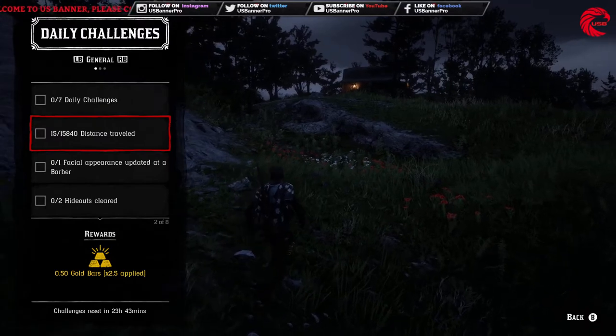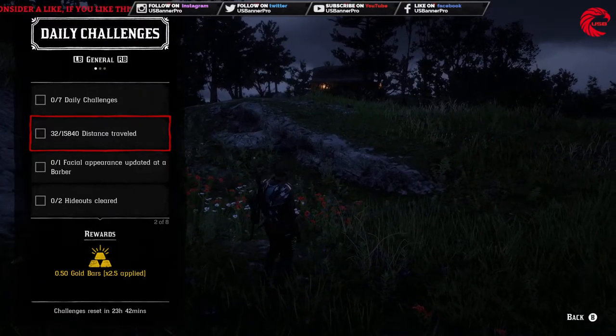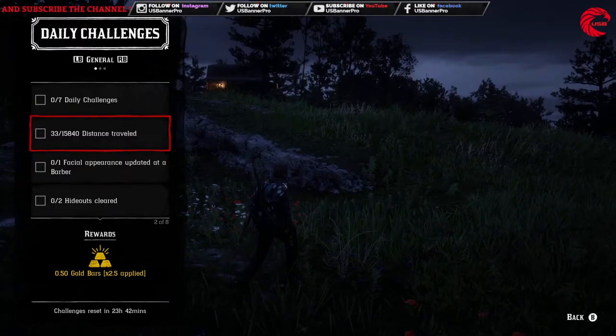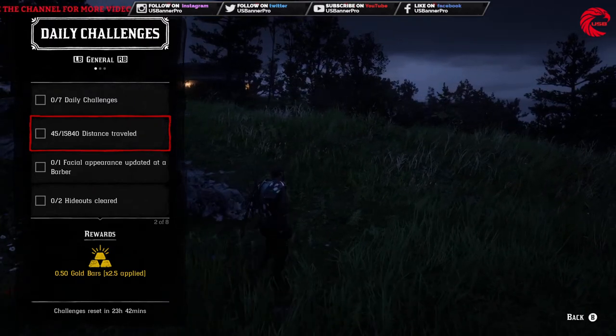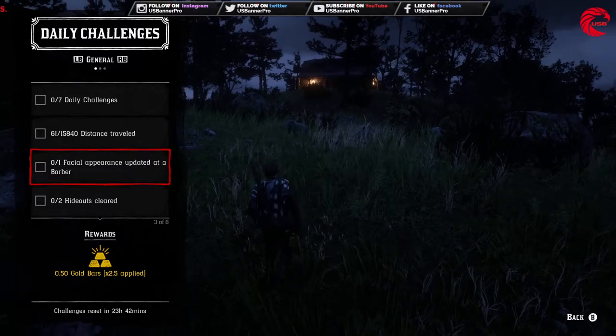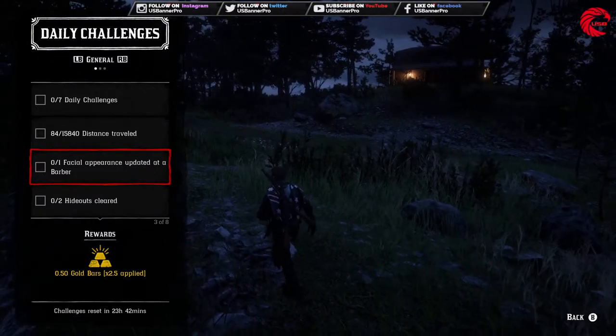Our first daily challenge for today is 15,840 distance travel — you can travel that by feet or you can travel that by horse. After that you have to do one facial appearance update at a barber.